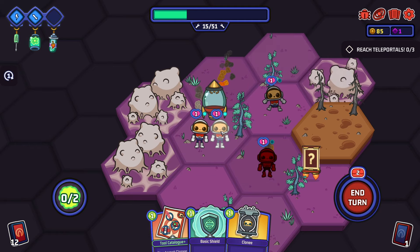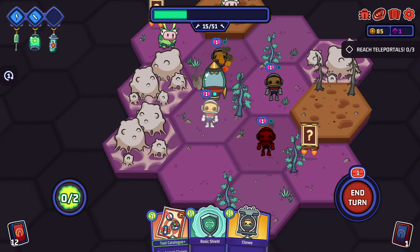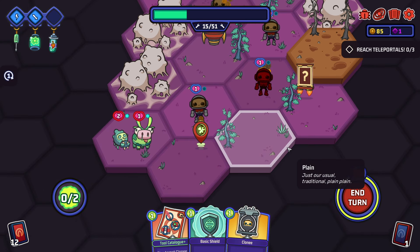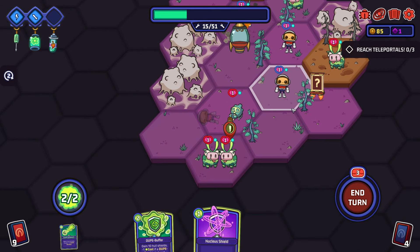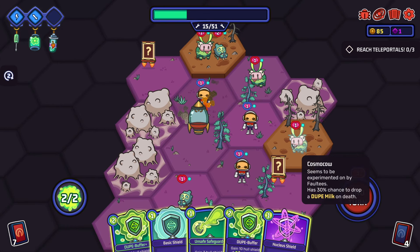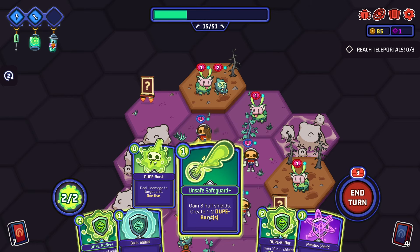He's dead. Holy moly - there's a lot of enemies. Are they all going to attack us? I can take both of them out in one hit. What the heck, there's cows everywhere. Gain three hull shield and create one or two dupe bursts - that's good. Two perfect, then we get 14 hull.